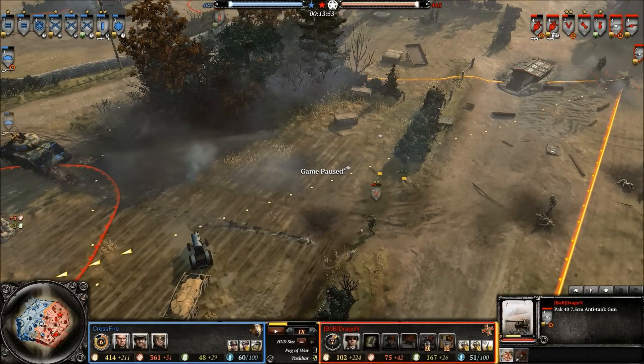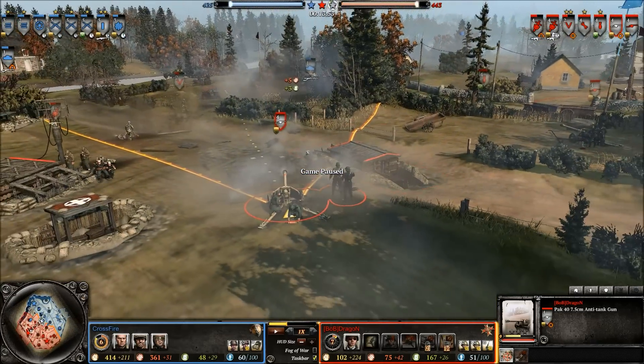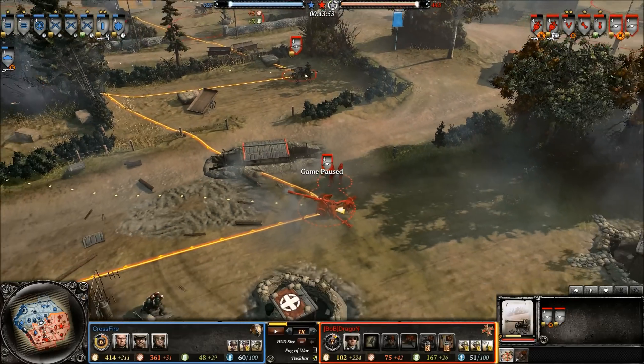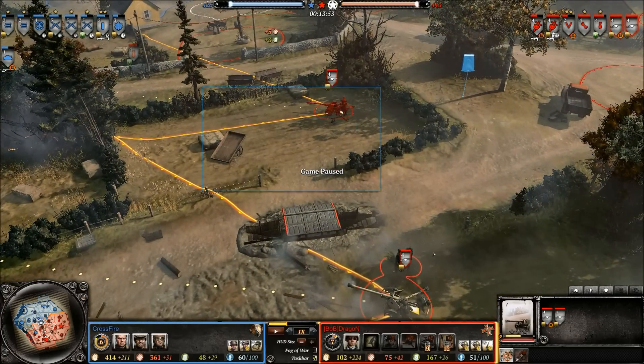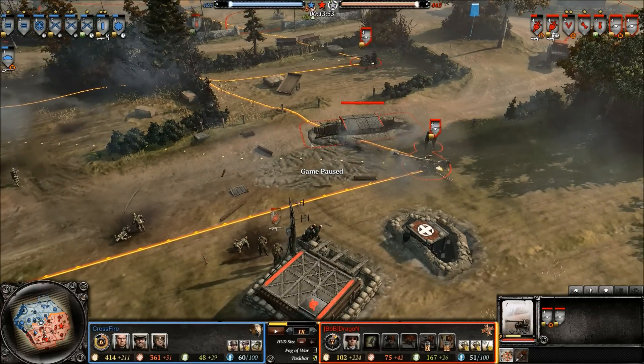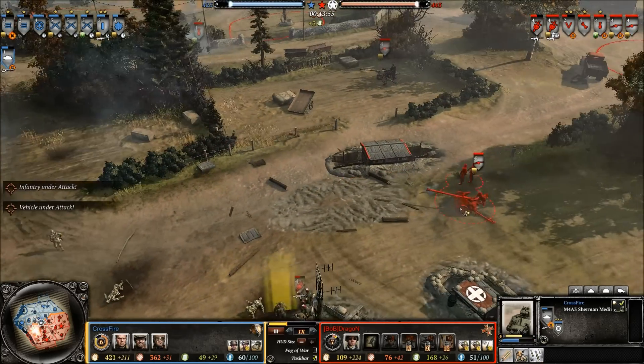A single medium tank, under the right circumstances, if your anti-tank gun is completely alone, can rush it, get behind it, and completely clear it out. In that regard, an anti-tank gun is not a standalone weapon — it's not a tank. It's very much a support weapon in every sense of the word. It's there to support others and does not fare well on its own. A pair of Pac-40s are more of a threat, but that's also a larger investment, and a single infantry squad can still easily deal with it.